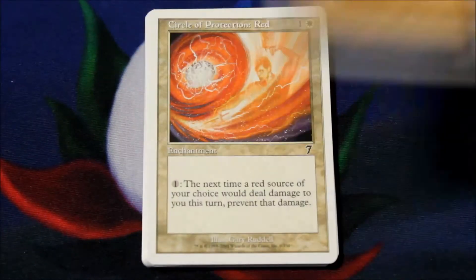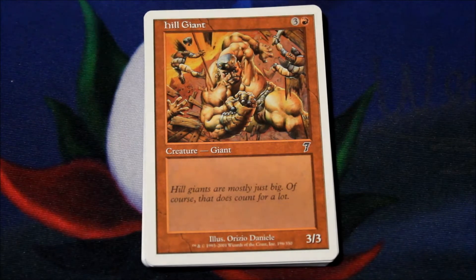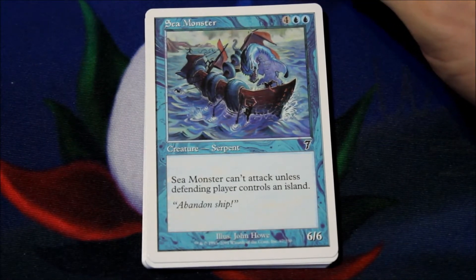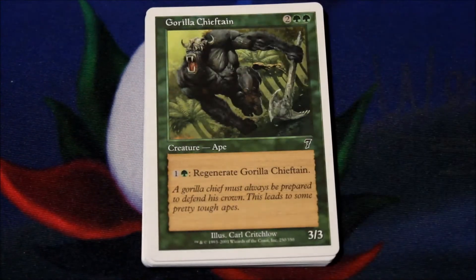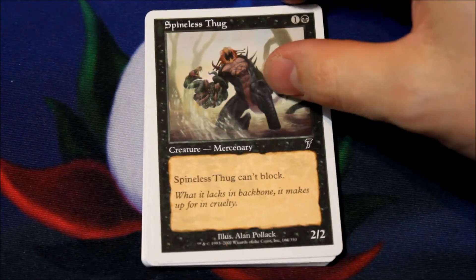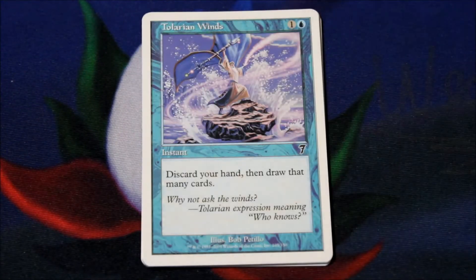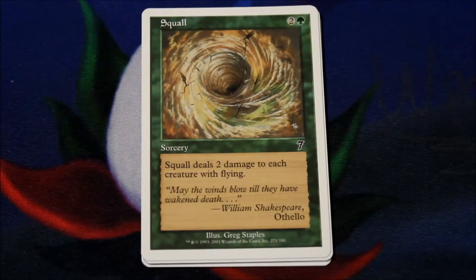Alright, Hollow Dogs, Circular Protection Red, Hill Giant. I actually kind of like these white borders. I know I said for years that I really didn't care for them, but I think it would be nice to see them in a set come back. Sea Monster, Gorilla Chieftain, Spineless Thug, Circular Protection White, Raging Goblin, Tolarian Winds, Squall.